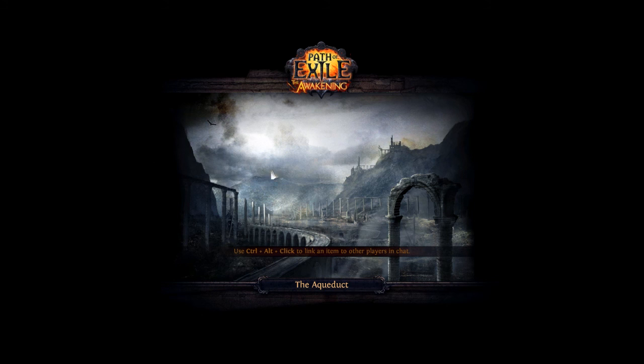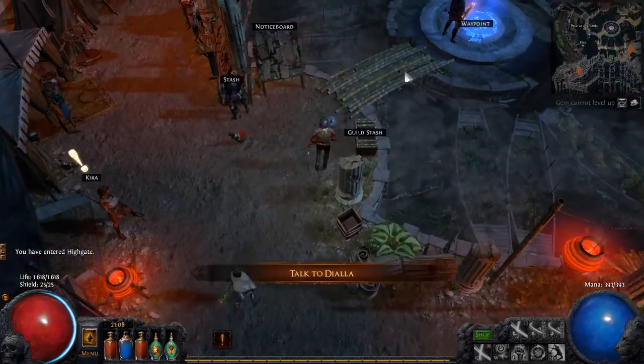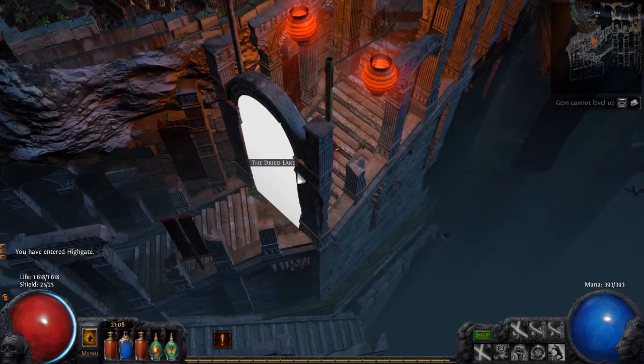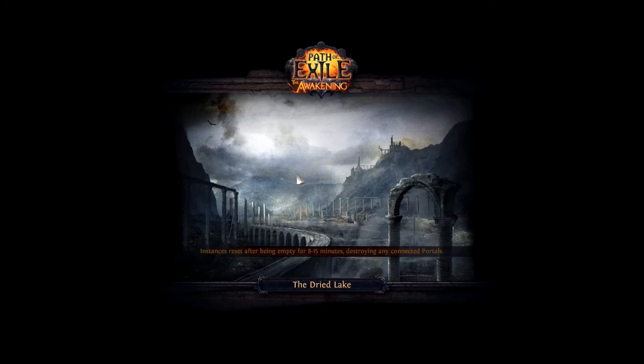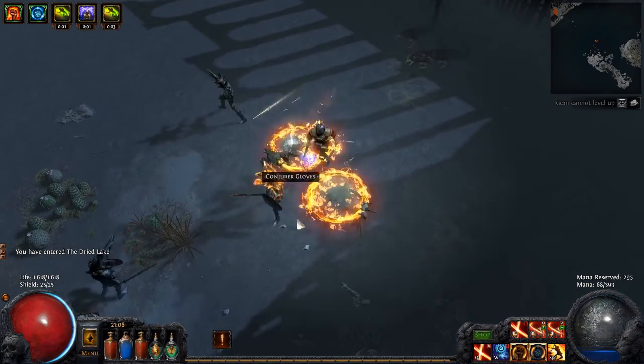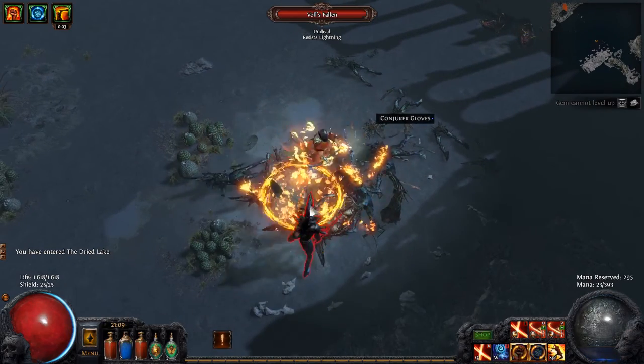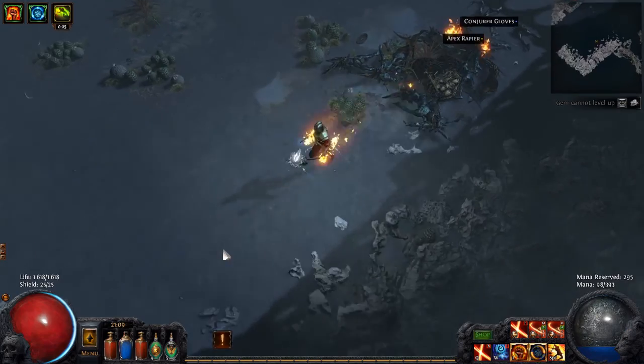When I'm going to go here to the Aqueducts I think I'm going to cut right there. See you guys in Highgate. Welcome to Highgate everyone. Let's go down here to the Dried Lake and see if we can kill Voll actually, to get access to the mines. We are actually starting to get closer now to Merciless — then there is not a long way left to starting with maps. At least that's my plan. I'm going to try to be a little bit faster with these episodes.